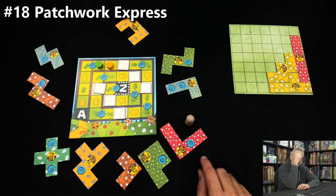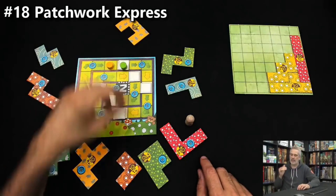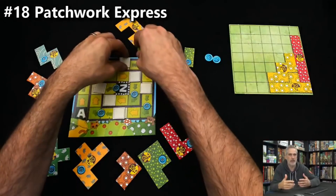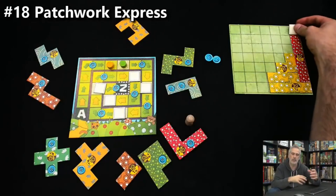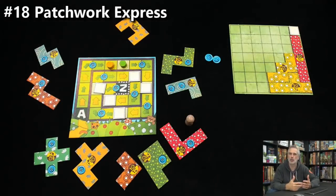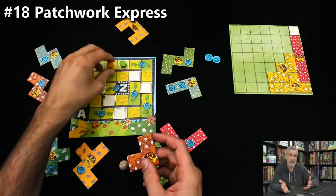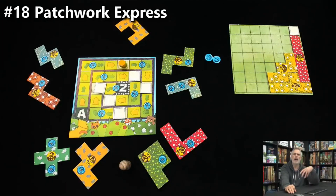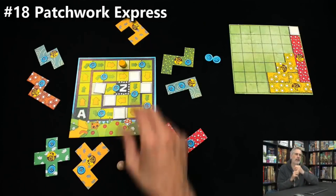I don't know if this is true, because I haven't played Patchwork in years, but it feels like the economy is a little bit more forgiving. Your ability to get buttons — which are basically money that lets you buy the tiles you need to grab — I didn't feel quite as stressed in this game. In part because it just plays in half the time, if less. But it felt like I was able to get the buttons I needed without really struggling quite as much.